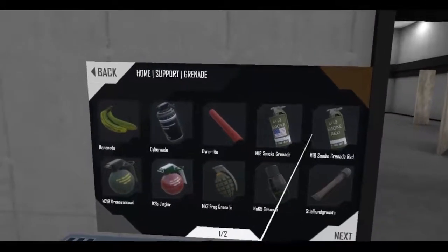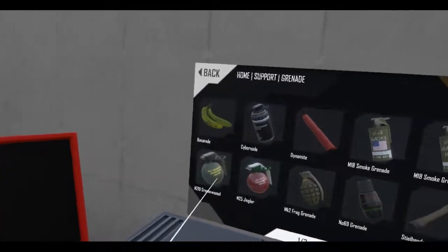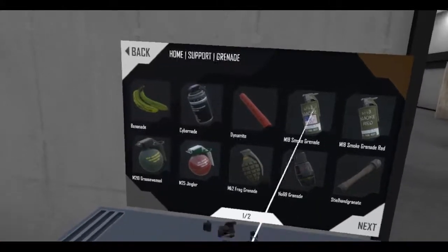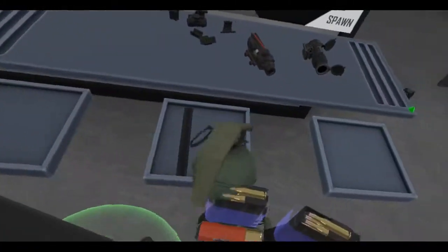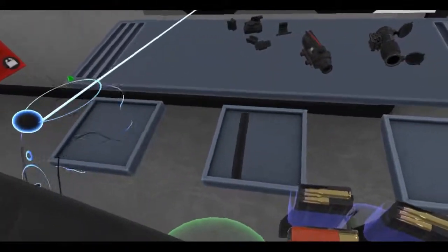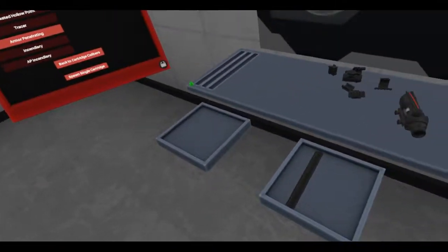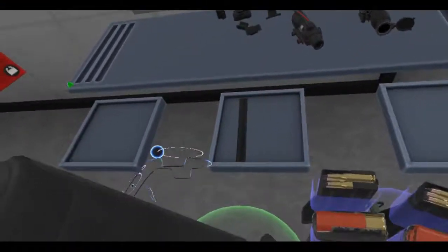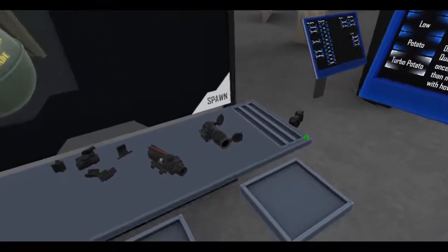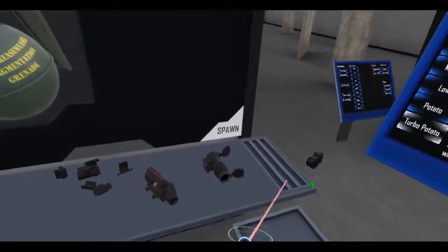My other grenade will be a frag grenade — gotta get the Mark 2. Decisions, decisions — I already have a stun grenade, so I guess I'll use that. Okay, I'm ready. I've got my shotgun over on my shoulder, my FN57 as my secondary, primary would be the M4A1 left hook version, and my ultimate weapon would be the M249. I've got some stun grenades and frag grenades — all good stuff. Now I'm ready to fight.